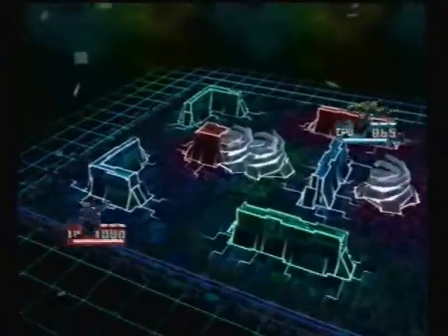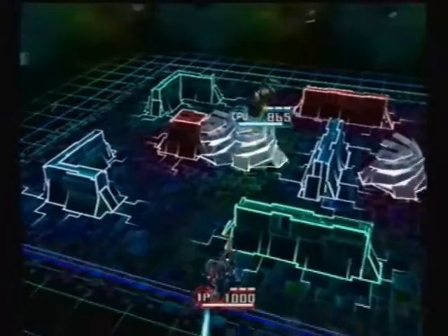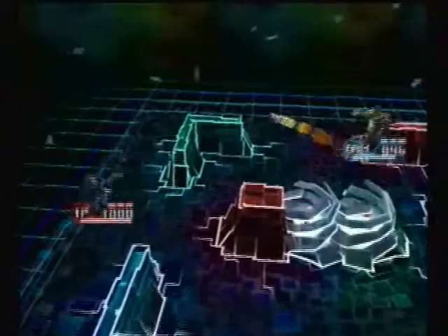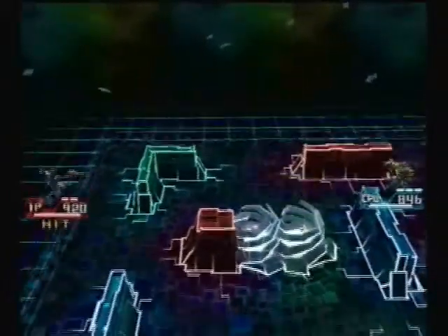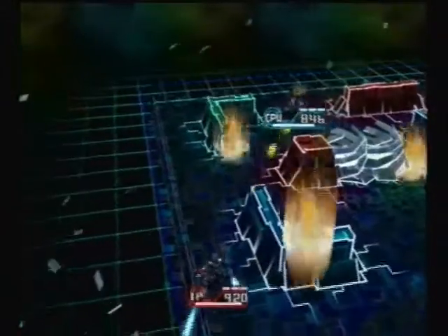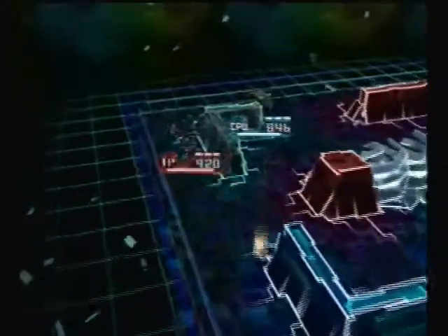Some of the weapon effects in this game actually change whether you're in the air or on the ground. For example, the bombs — when I'm in the air it does a straight shot toward the opponent, but when I'm on the ground it does an arc. That's another strategic element of how you want to play this game.